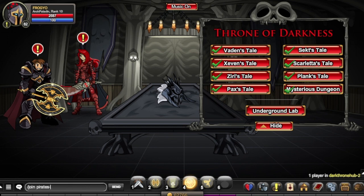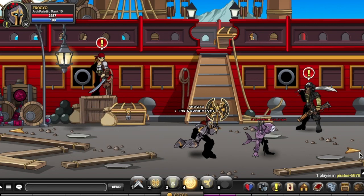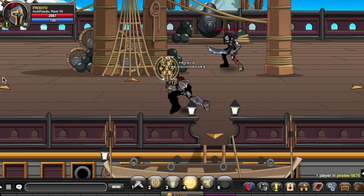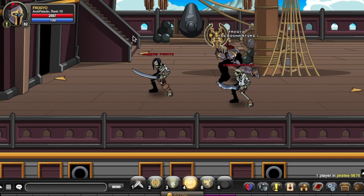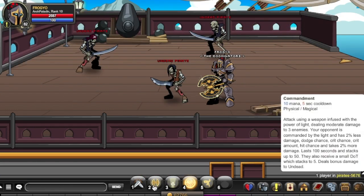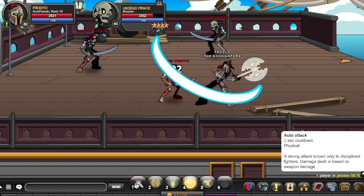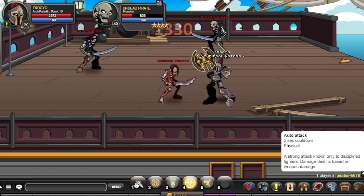Let's go to Pirates now. It's okay if you don't see your character here — that's just how the map was designed, and it's only one person per room. Keep that in mind. Arch Paladin is a very fun and very powerful class, one of the strongest in AdventureQuest. The auto attack is a stronger version known only to disciplined fighters — I don't think the description affects the damage.